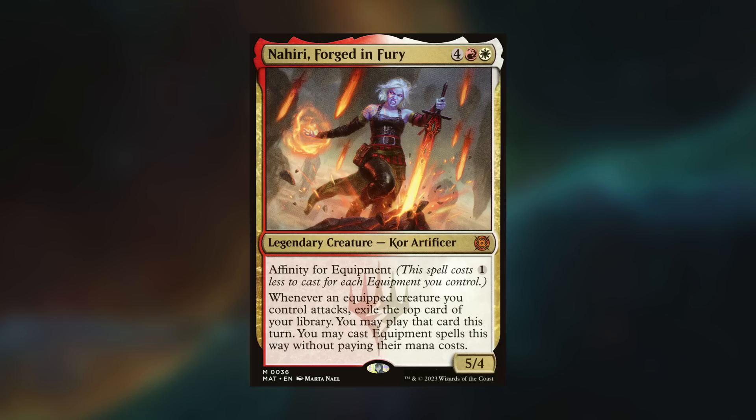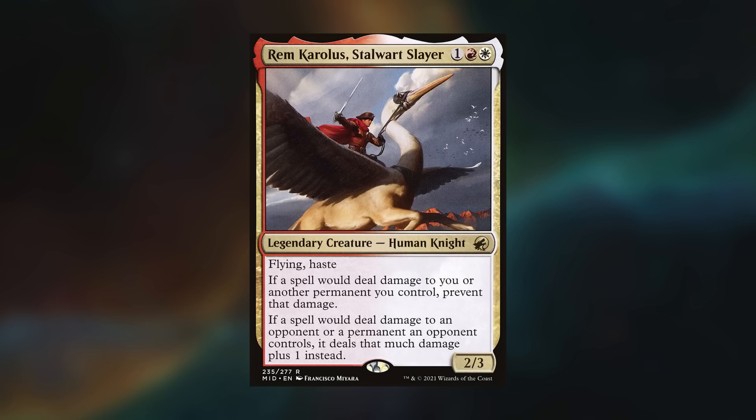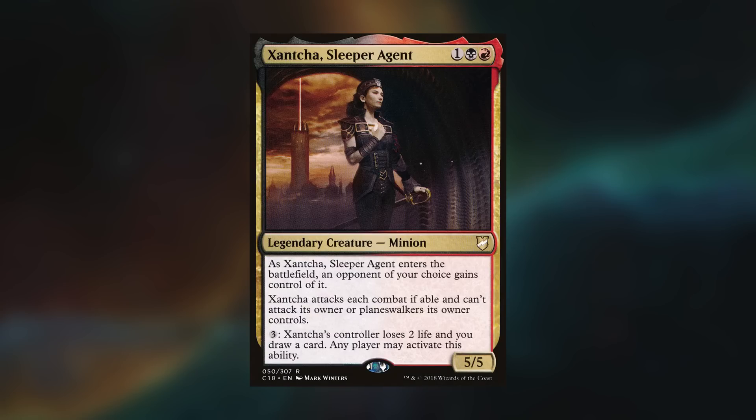I wasn't the only Boros player at the table, and Rem Carolos is always interesting to see. I love the effects he has — adding extra damage to spells while saving himself from some, taking away the pain of red spells that deal damage to everything. Things like Earthquakes suddenly become much better. It's fun to see something based around sorceries and instants rather than the typical Boros combat step. Charles did a lot better with Xantcha this time around, though even drawing a bunch of cards it seemed like he wasn't drawing what he wanted — he needed better spot removal to advance his board state.